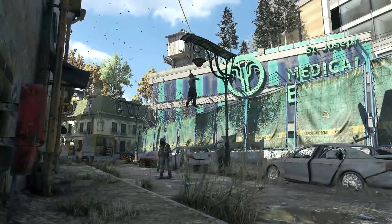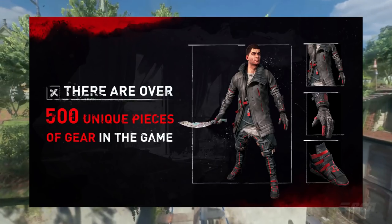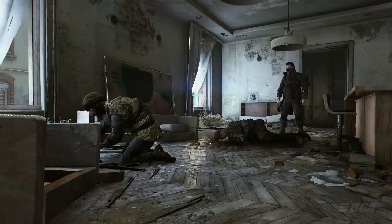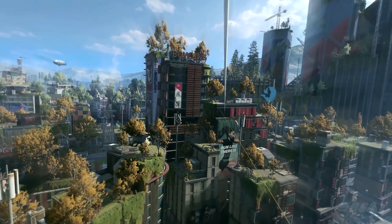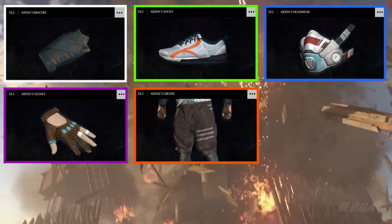You will be surprised to know that these 6 pieces of armor can be customized to your own liking, and you can choose from 500 unique pieces of gear that you will find around in the world of Dying Light 2. Yes, the game has 500 pieces of armor, and that includes all the rarities: White, Green, Blue, Purple, Orange, and Gold.